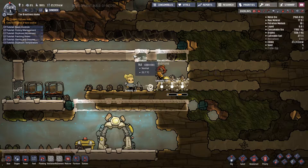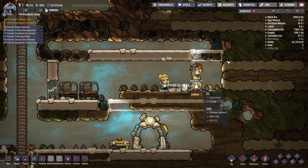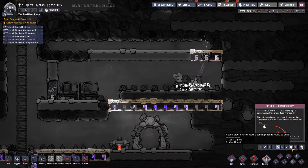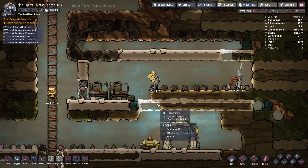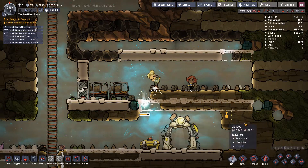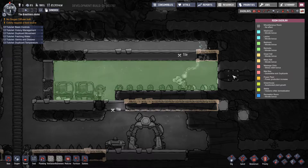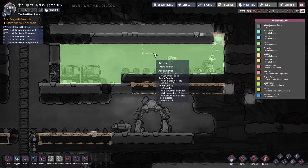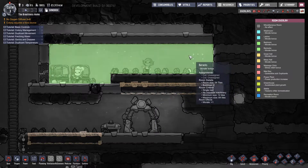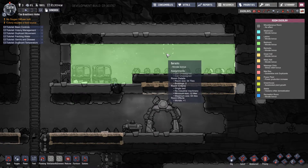We want these tiles up here built first. After they're done we'll dig out the lower set, put in our cots, and we should be good to go. Setting these to priority eight — I want those two done now. Once they're done this will technically be an enclosed room, and we have a room bonus of barracks until somebody digs out another tile. We now have a room with a morale bonus of plus one showing in room effects at the bottom.